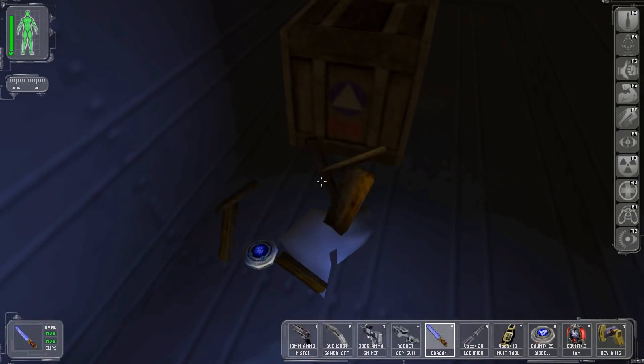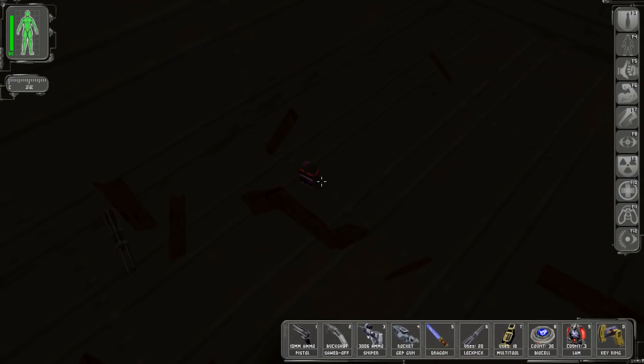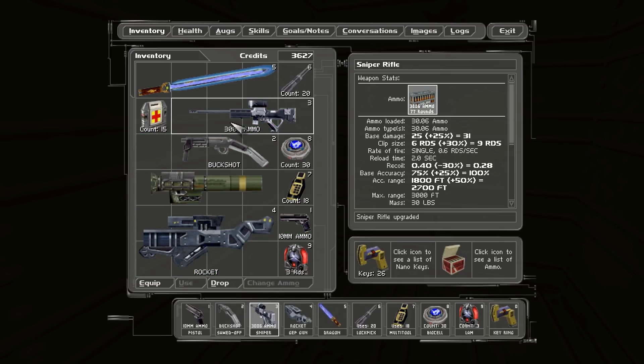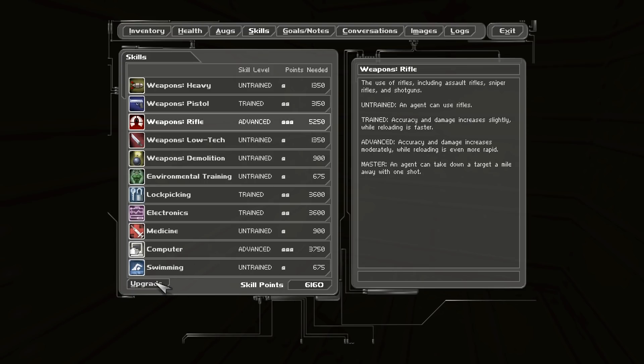There are some things here that we want: a bioelectric cell, a lockpick, and a weapon mod for range. That's pretty good. Let's drop this and grab this - now we can put this on the sniper rifle or the pistol. We could put it on the GEP gun, but it's really wasted on that. I'm going to put this on the sniper rifle and see how many skill points I have. I have loads of skill points - enough to get Master in Rifle. An agent can take down a target a mile away with one shot, and we have 910 skill points left.